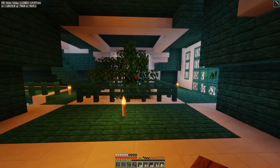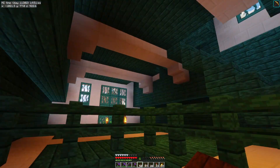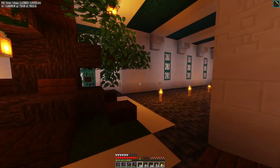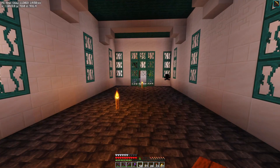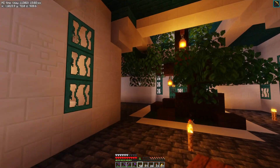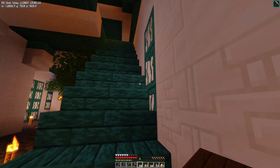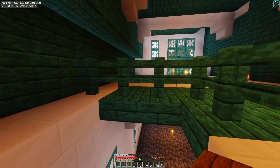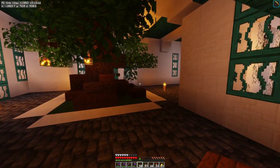This area is going to be the grand hall of the elves — there'll be a big dining table, up here will be the kitchen area, and down in here there'll be lots of places to sit. The top level will be bedrooms or sleeping areas of some sort. Not really sure how to do it yet, but that's kind of where we're headed.